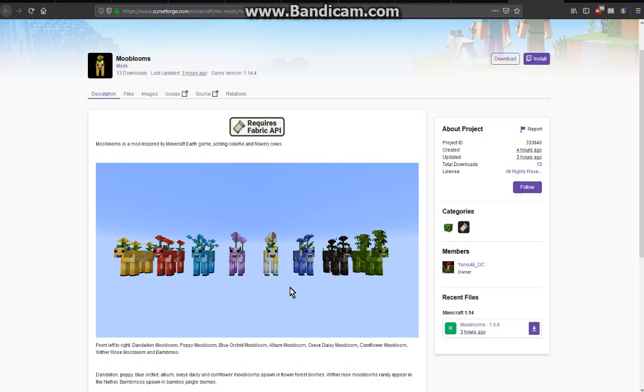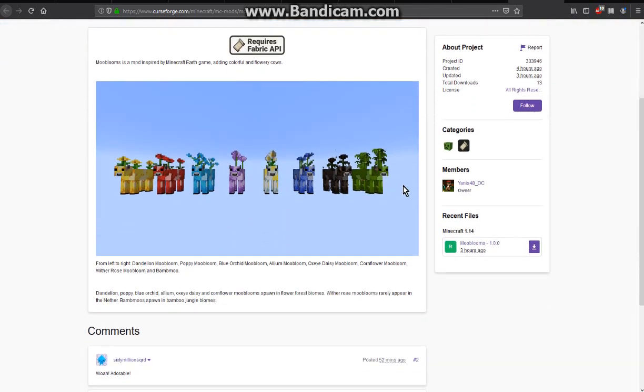There are eight different types, covering many different ones. Many of these will appear in the flower forest, one in the nether, and another in bamboo jungles.